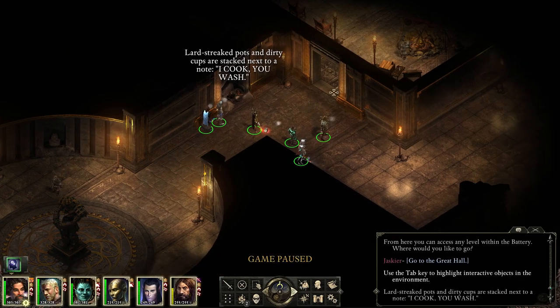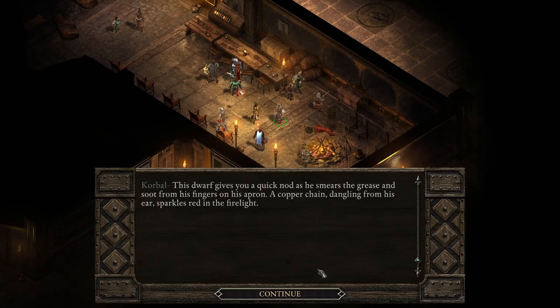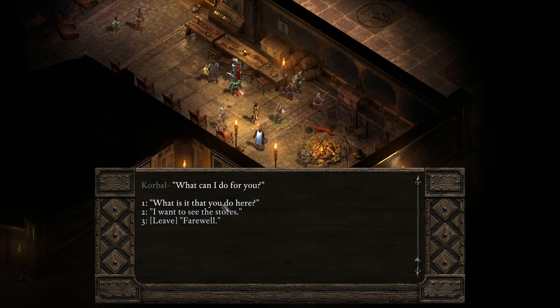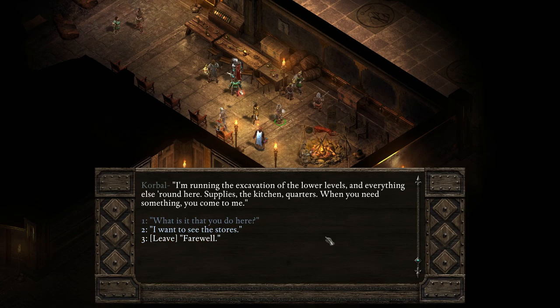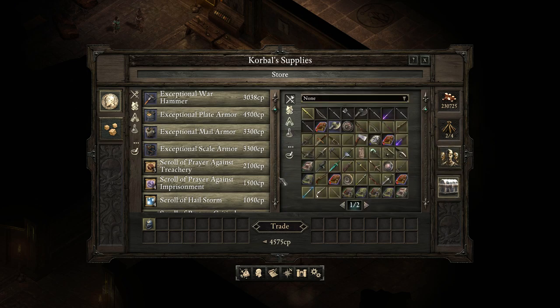Large streaked pots and dirty cups are stacked next to a note: 'I cook, you wash.' Corbel — this dwarf gives you a quick nod as he smears grease and soot from his fingers onto his apron. A copper chain dangling from his ear sparkles red in the firelight. I know who you are — wouldn't be in this place if not for you. What can I do for you? He runs the quarters — when you need something, you come to him. Let's see the stores. It's a new vendor. He sells the white crest helm with three intellect. Does anyone need three intellect? It's all about stat caps in this game — I've got a billion money.